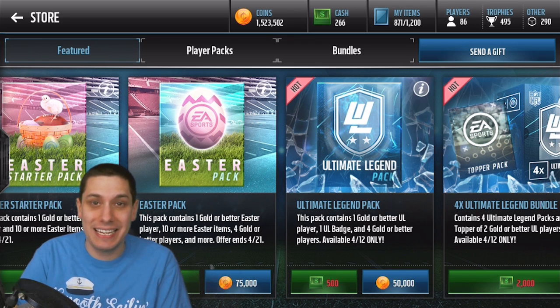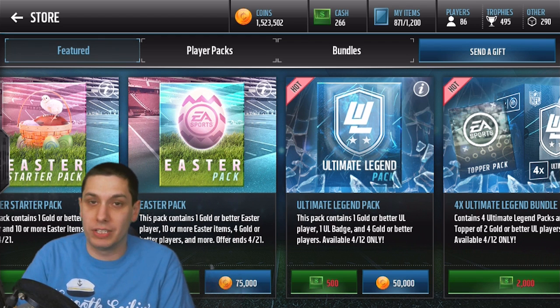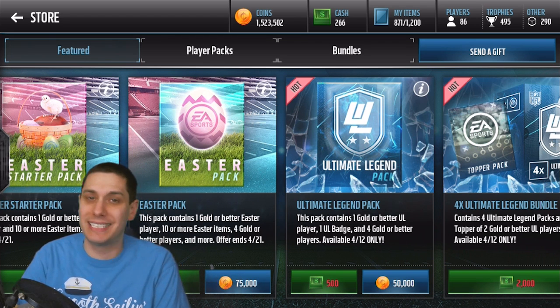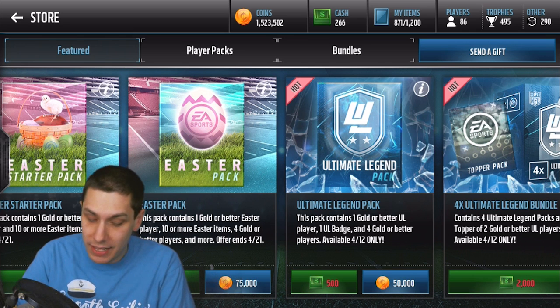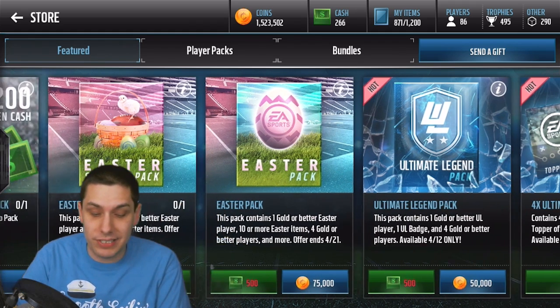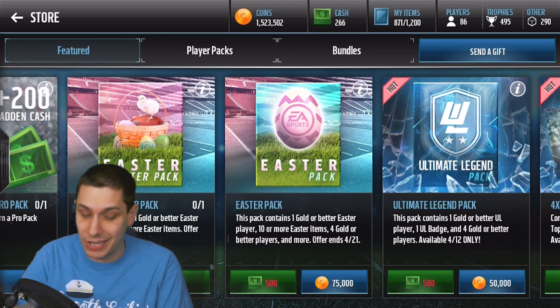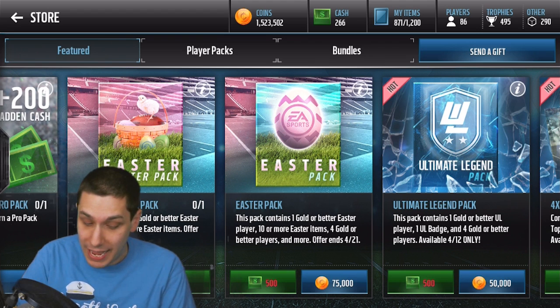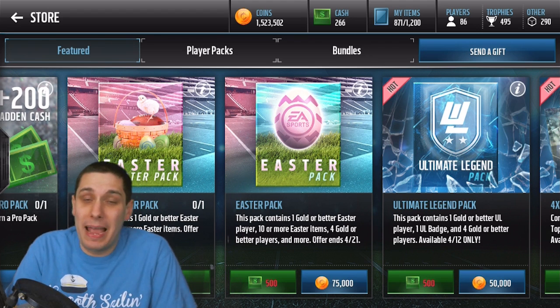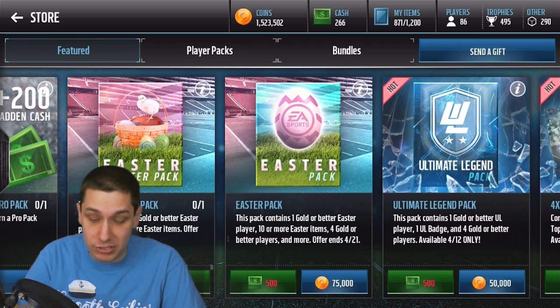You can read what's actually contained in each. The Ultimate Legend Packs guarantee you one gold or better Ultimate Legend Player — essentially useless, worth a couple thousand coins at most — plus an Ultimate Legend Badge you can turn into player packs or item packs, and four gold or better players. With the Easter Packs it's very similar, but you also guarantee yourself a gold or better Easter Player and 10 or more Easter items. In my opinion, you have a better chance of pulling something really good with the Easter Packs. So I decided to purchase 25 of them.